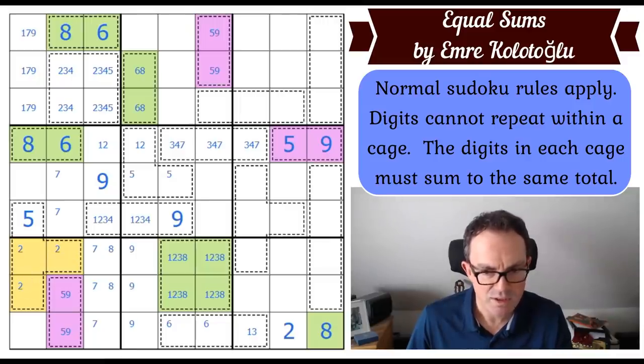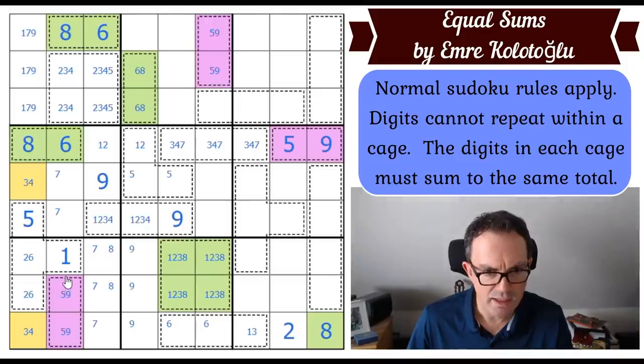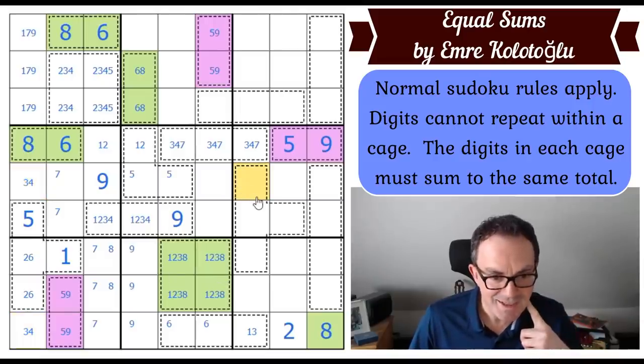We now effectively know seven cells in this column — we're just looking for the three and the four, which must be in those two cells. Nearly, but not quite — one has to be in one of those two squares.